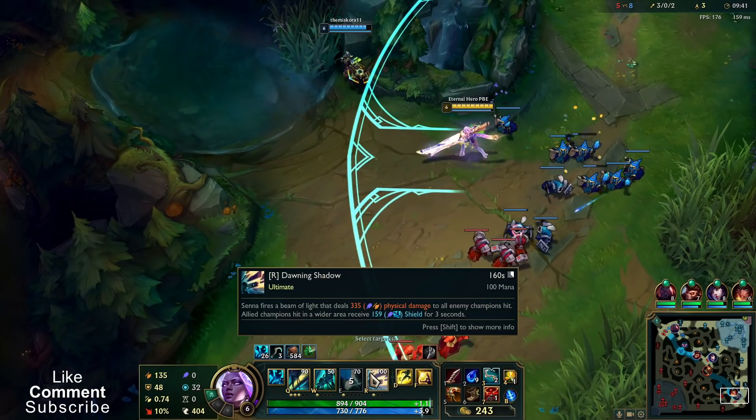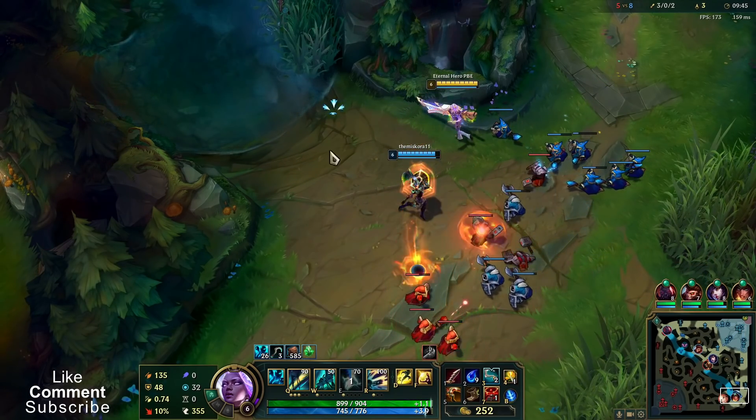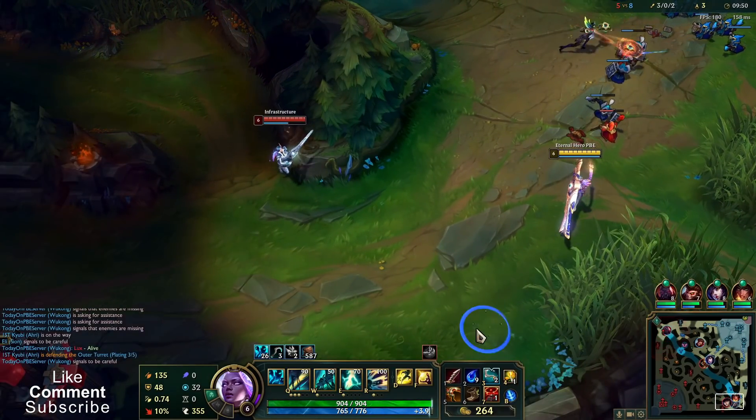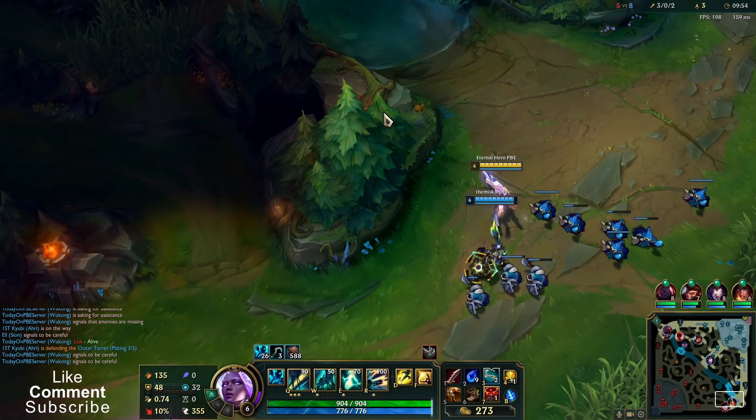Let's go with ult. Ult is a channeling ability, so it's worth casting before getting crowd controlled, or before someone applies CC.